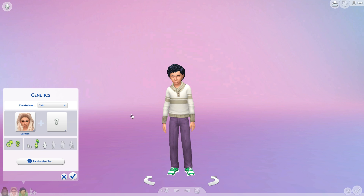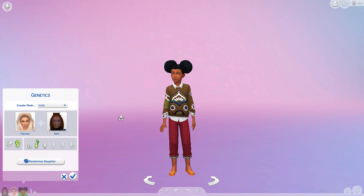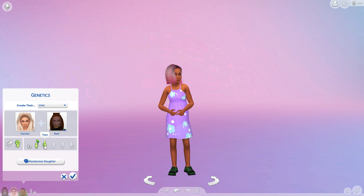Now let's go ahead and play with genetics and make their child — I want a girl. Oh my gosh, it's not looking too good right now. She might be cute, but I have to randomize her five times — one, two, three, four, five — whatever we end up with. Okay, she doesn't look too bad. Let's age her up into a teenager.